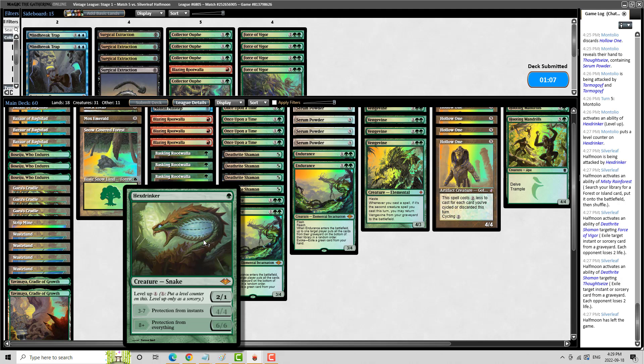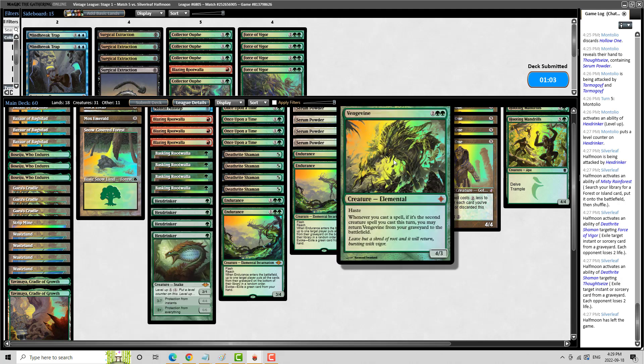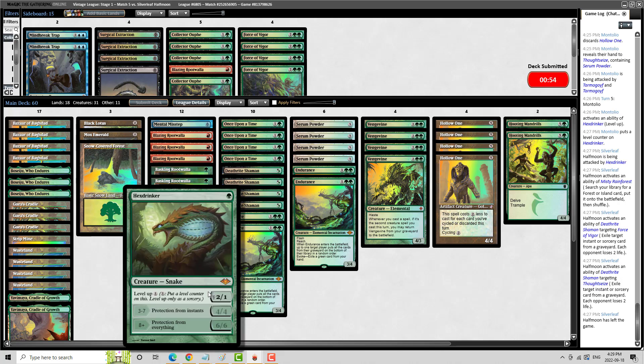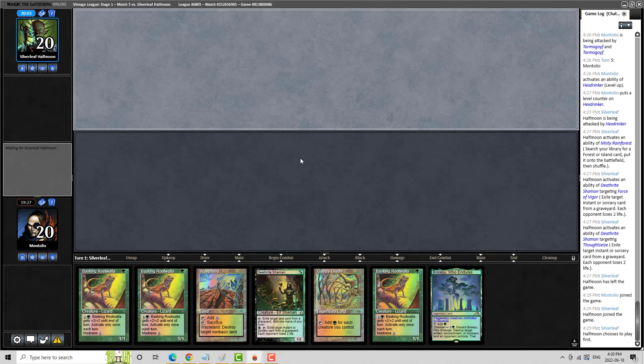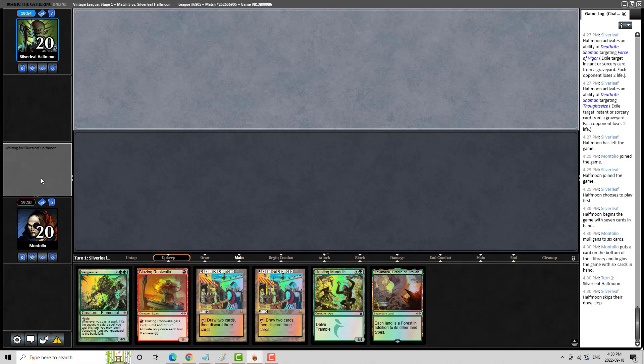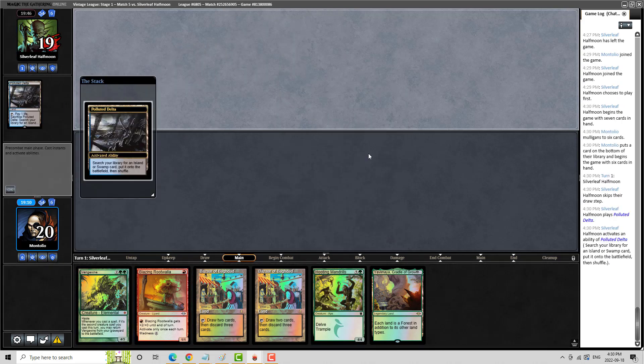Watch what happens now — my opponent is going to be very upset when they see Hexdrinkers being cast, because they need to be answered. Normally they're worrying about Hogak, but now they've got to worry about Hexdrinkers — because it's impossible to do anything about it once it's at ultimate, like plus eight. This hand is pretty mediocre, I don't want to keep this — it's just so reliant on this one piece, we can do better. This hand would be really bad if they had a Leyline of the Void against me, because I've got Vengevine and Mandrills, but we'll see. We're going to run into a Deathrite right away.